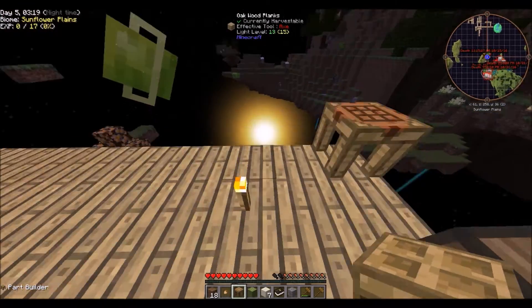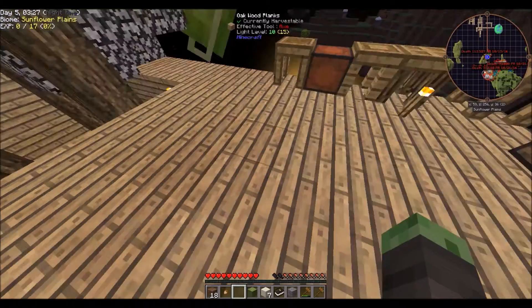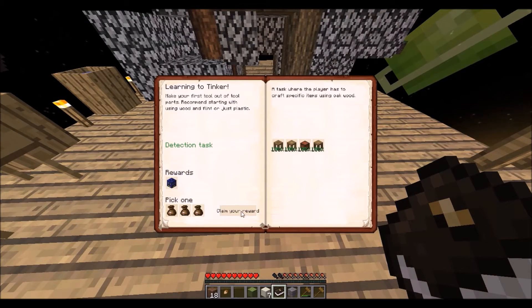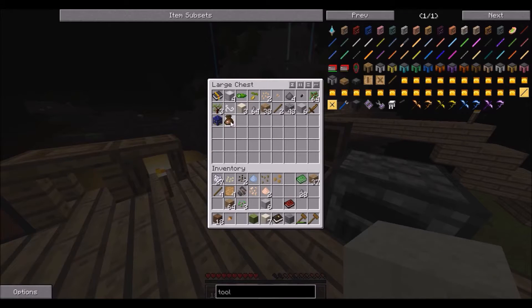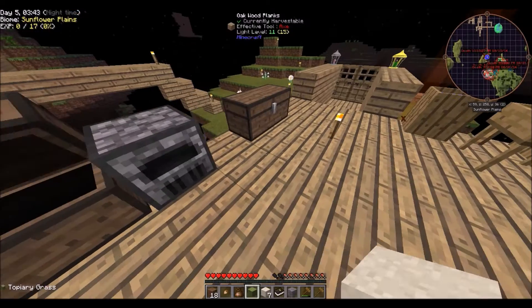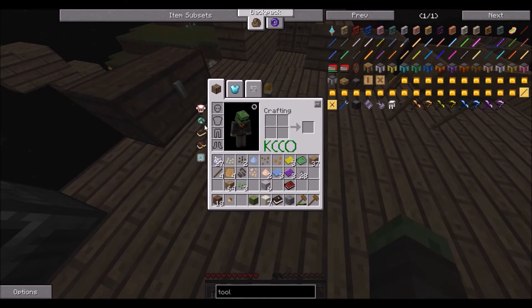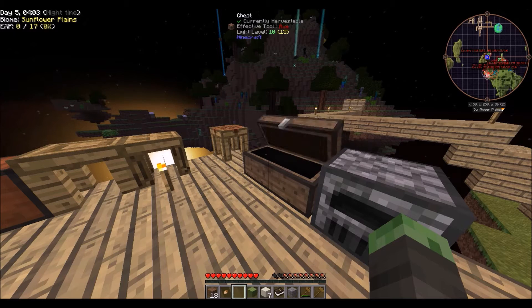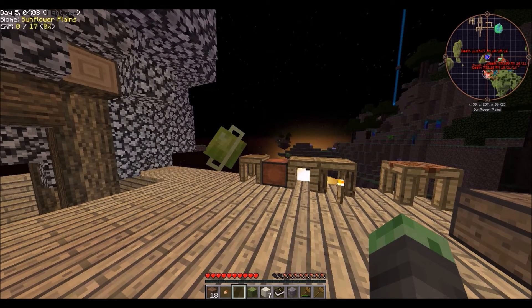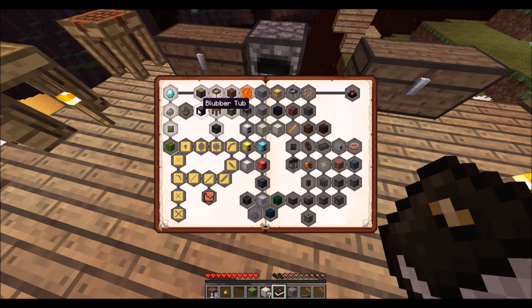Let's put it over here - one, two, three, four - there we go. Now we can start making some tools and dive into the confusing world of Tinker's Construct. Reward bag - thank you! Yellow plastic, alright. That's pneumatic craft plastic, not Tinker's Construct plastic. If it was that would be really cool because we could make a bunch of tools out of that, but unfortunately no.